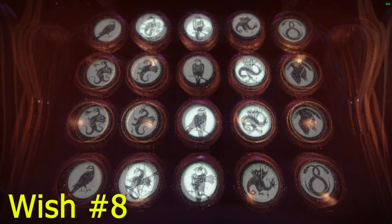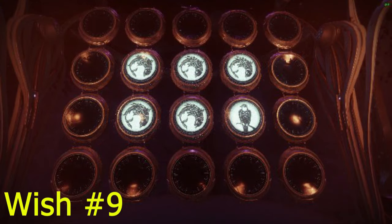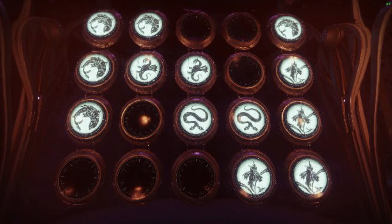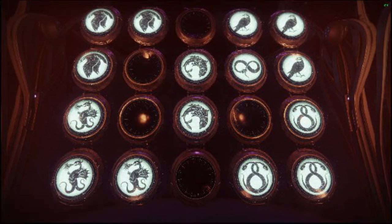Wish number eight plays a little jingle for you and your fireteam at the Wall of Wishes. Wish number nine unlocks dialogue from Failsafe that will play throughout the entirety of the raid until returning to orbit. Wish number 10 unlocks dialogue for the Drifter that will play throughout the raid until you and your fireteam return to orbit. Wish number 11 unlocks a special explosive effect on precision kills while in the Last Wish raid — this is a special tribute to Halo.